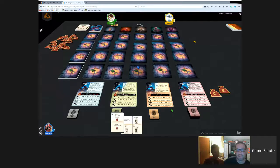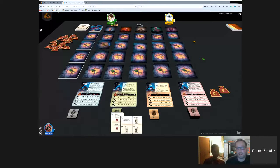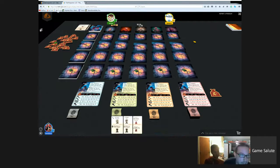Philip clarifies that hidden corruption tokens on attribute cards only trigger at the end of the game when you flip over the criminal you arrested - if there's a token there, you take an extra one. Dan plays 'investigate any clue card' and investigates Britannia's reputation. Philip returns a corruption token.